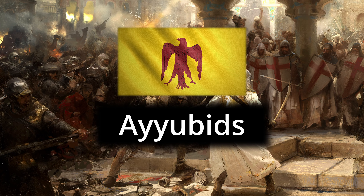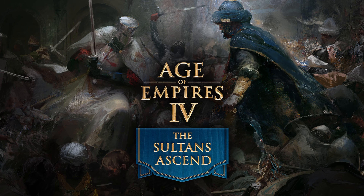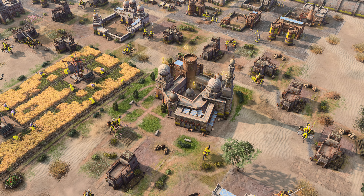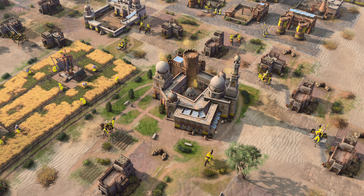The Ayyubids are a variant of the Age of Empires IV Abbasid Dynasty Civilization, available with the Sultan's Ascend expansion. At the confluence of continents where trade and science meet and where empires clash, the Ayyubids use their pursuit of knowledge to gain the upper hand.